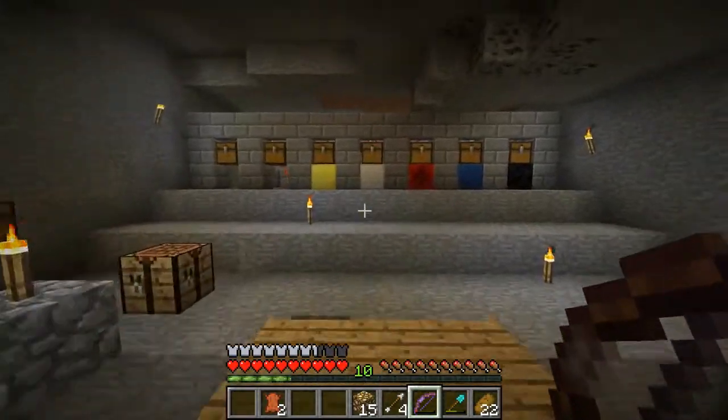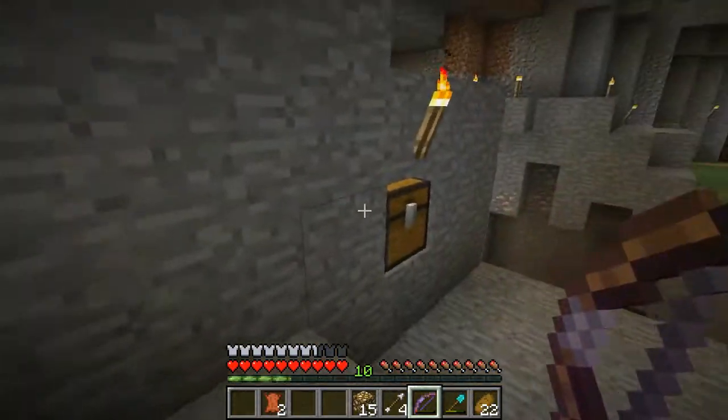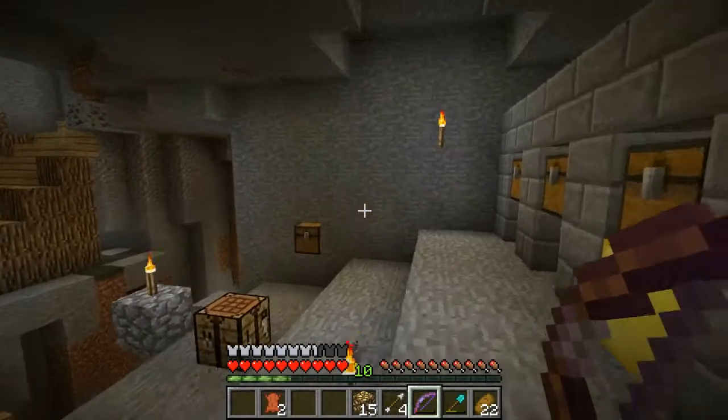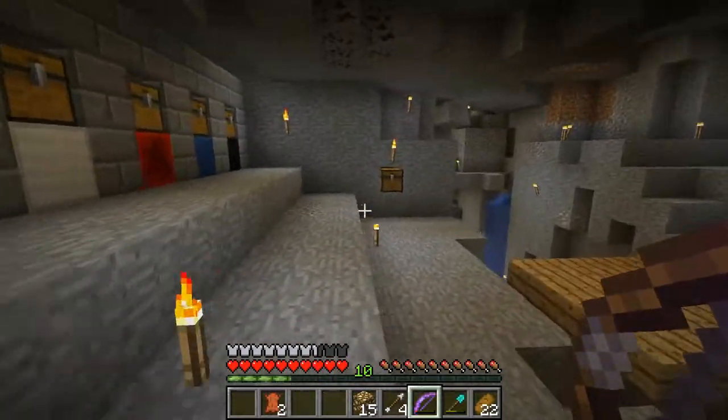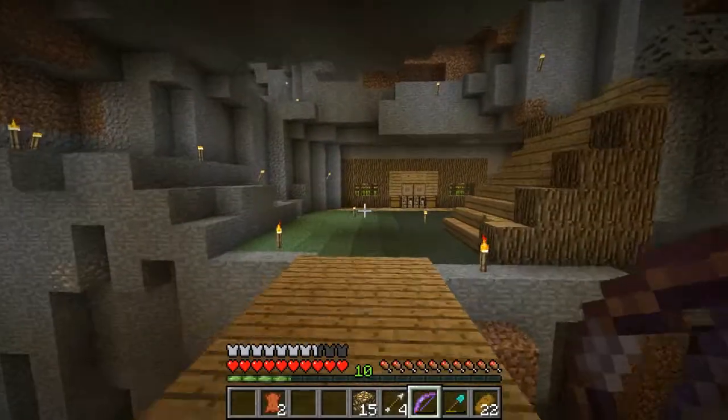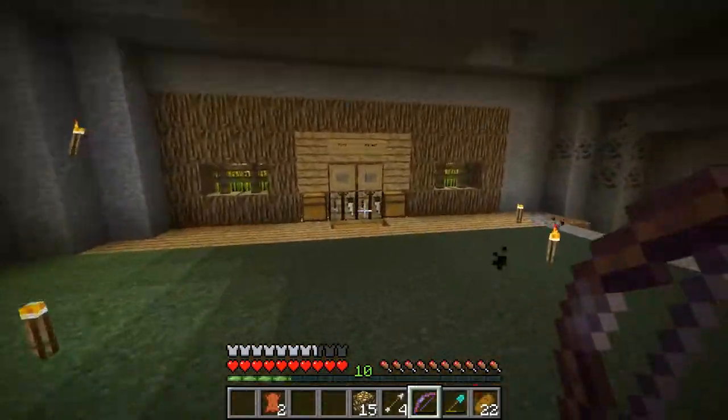The reason why I went to the nether was to get some glowstone, and this glowstone is going to be used for the input. I have a feeling I should have the input on this side because I don't really like that chest on that side, and I'd rather not have two inputs because it would irritate me.